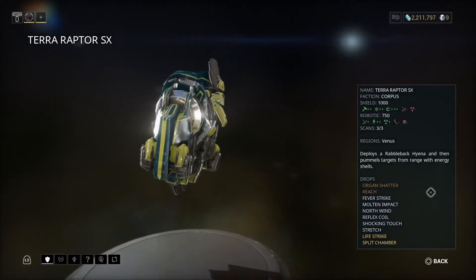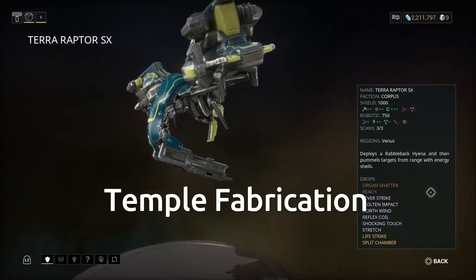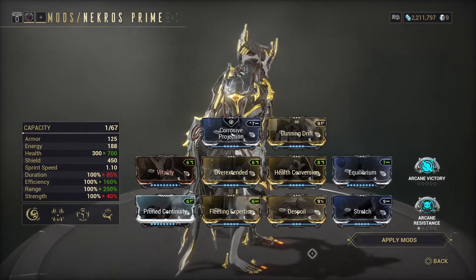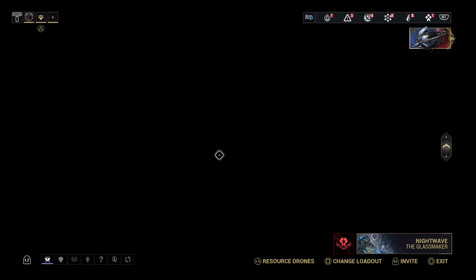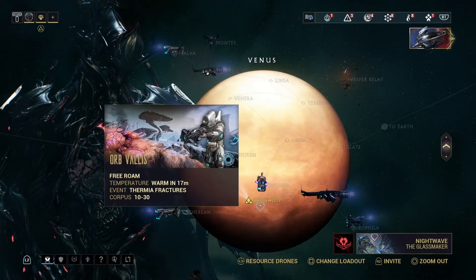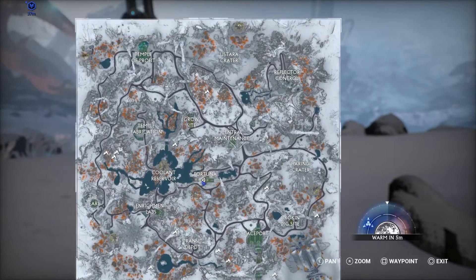The best place I found — you can go anywhere as long as you get the alert level up, you'll be fine — but the best place was Temple Fabrication for me. I took Necros Prime, and I went in solo into the Orb Vallis free roam.